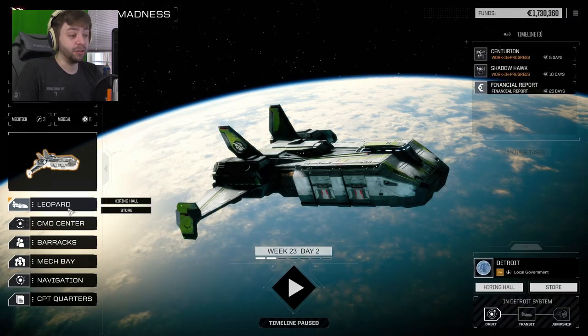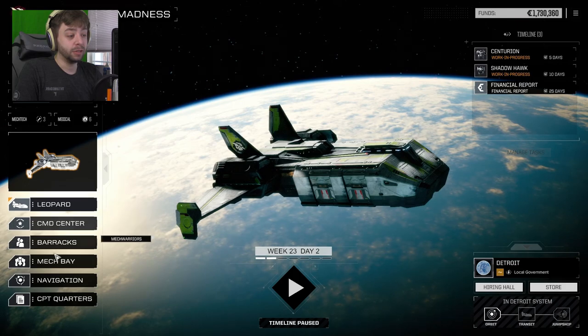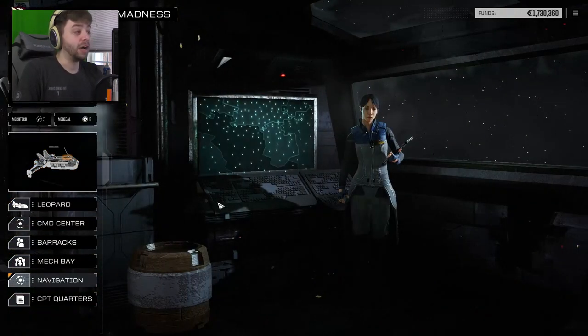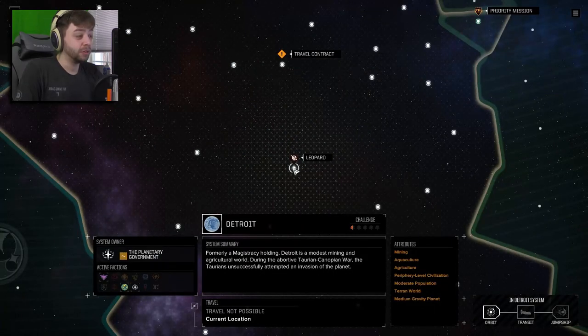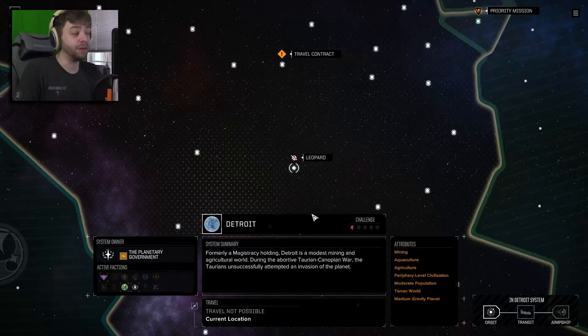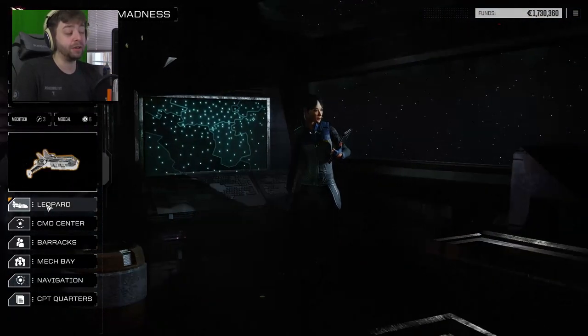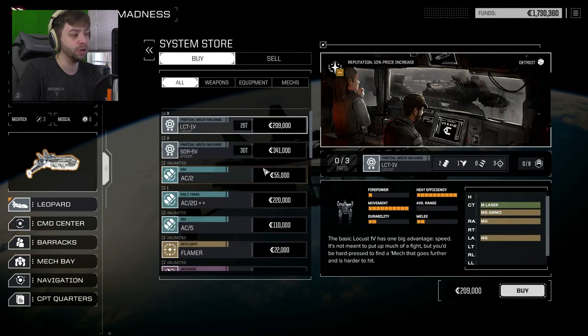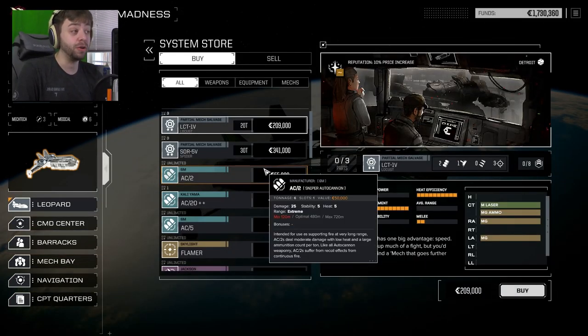The other thing we should do is swing over to navigation and take a look at the star map. Where we are — mining, agricultural, Terran, heavy gravity, medium gravity, periphery, civilization, agriculture, aquaculture, mining. I was going to see if we can maybe buy something while we're here. We can still look at the store. We don't need any new MechWarriors, but if there's anything worth picking up, we should do it.